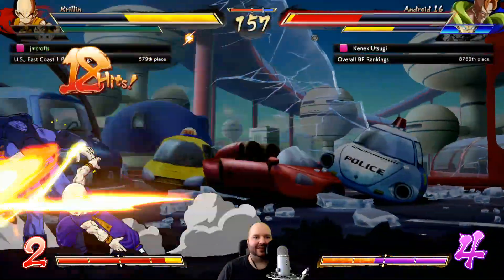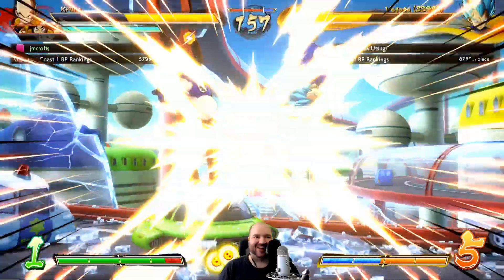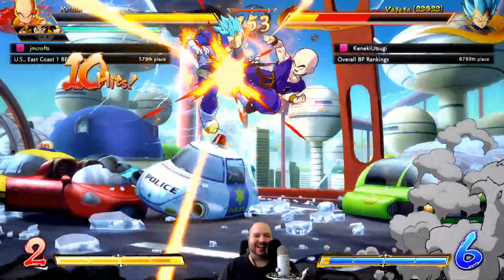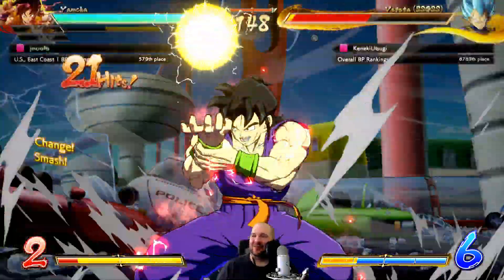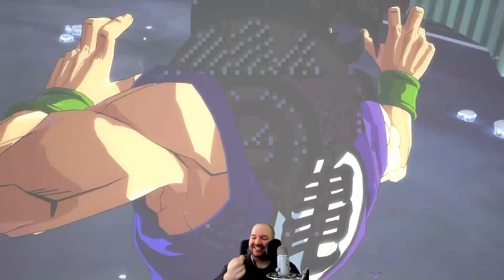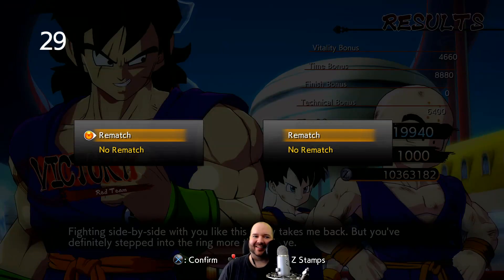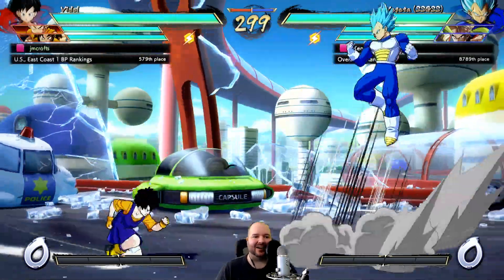Now Krillin's back - watch this round start, I'm just mashing 5H. He jumped out, it's fine - it's not a foolproof plan, but it works if they're blocking. What I need is an assist that catches them if they're jumping back, like GT, and then just 5H plus assist to cover everything. It's not quite Nappa 5H status, but it's very good - it's kind of nuts that they buffed that move. His 5M and 5H are both really good moves, so I'm hyped for top tier Krillin.